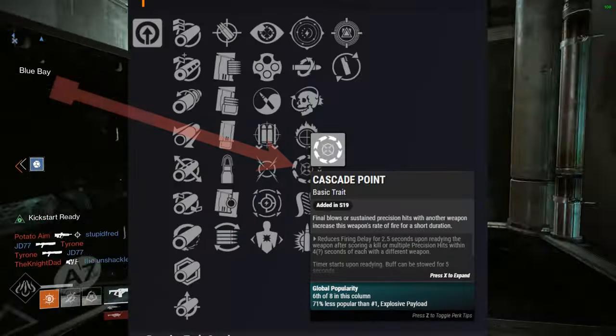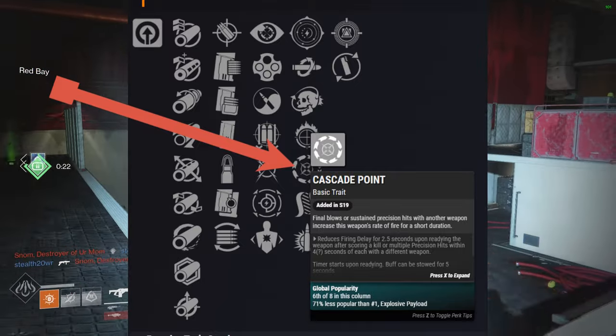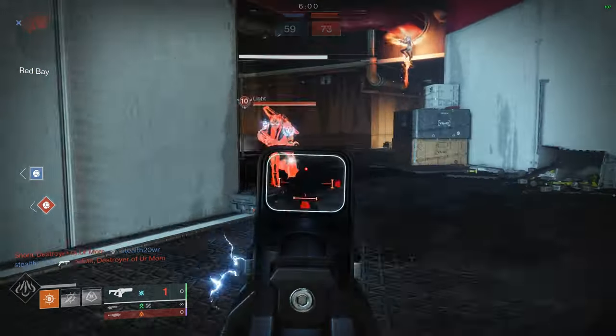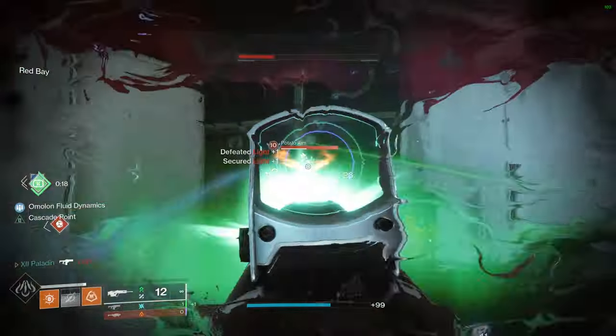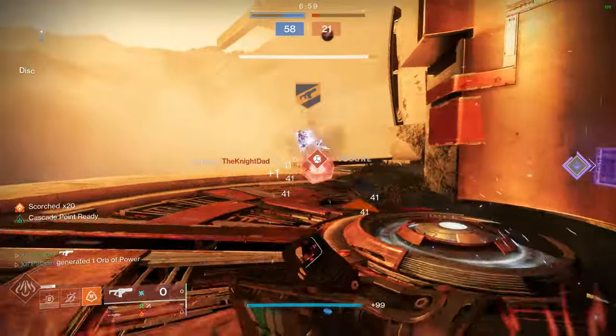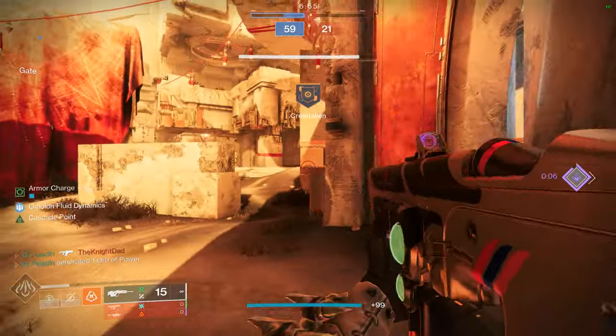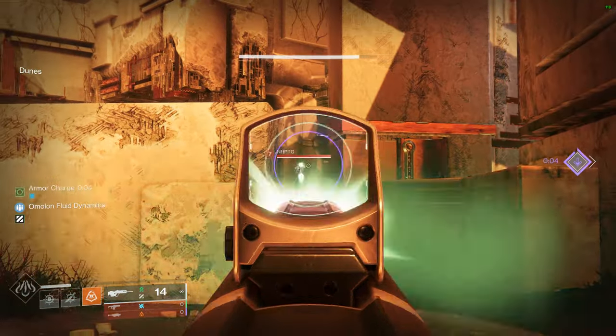When you get a perk known as Cascade Point, it shoots at almost double the fire rate. I'm not exactly sure how fast it shoots, but I was able to melt some people once I figured out how to control it. I figured the gameplay is fun enough for you guys to look at and warrant you giving this thing a shot. This thing is incredible, and I had a really good time playing PvP with it.